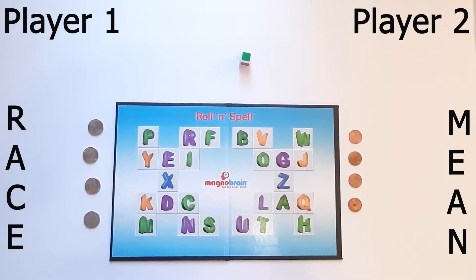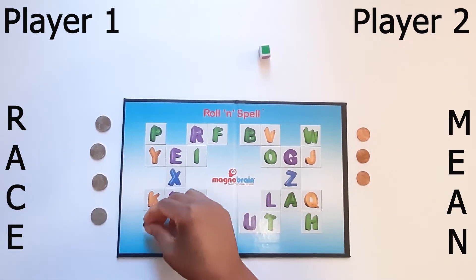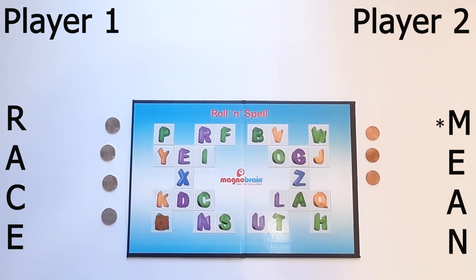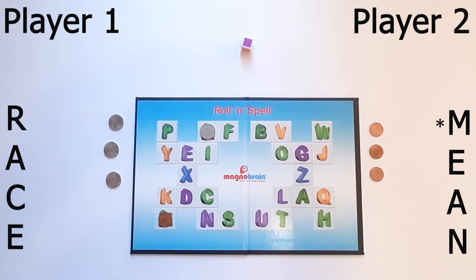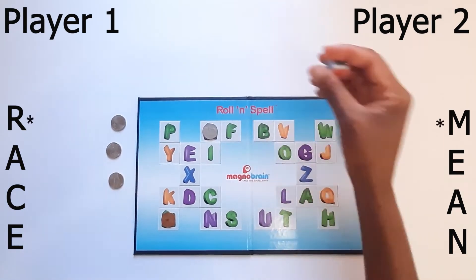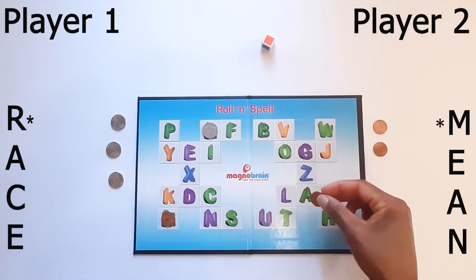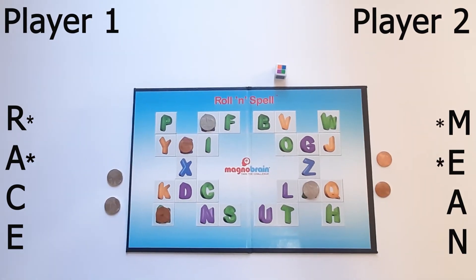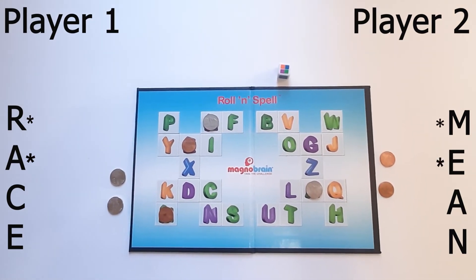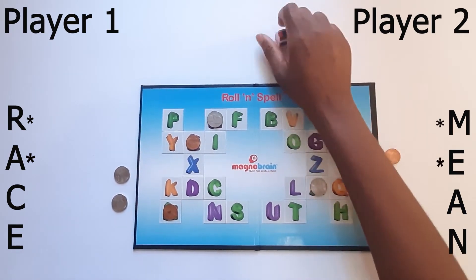When a player gets their turn, they can roll the dice only once. If that player gets their desired color face up, they can place a token on the first letter in their word. If they do not get the desired color, their token will not be placed on the board. The next player then takes their turn to roll the dice to get their first letter. Players continue to take turns to advance the next letter in their word. If a player gets the multicolored side of the dice, they can choose the color that corresponds to the next letter in their word.